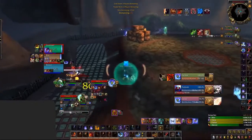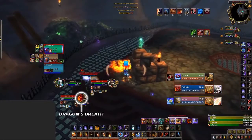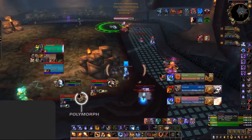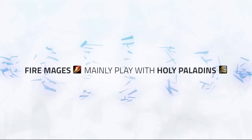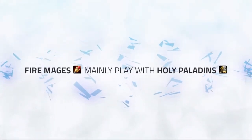Dragon's Breath is extremely strong — it's a 4-second disorient that's on the same diminishing return as Cyclone, Blind, and other Fear effects, meaning it doesn't share diminishing returns with Polymorph. This is why Fire is mainly played with a Holy Paladin and not a Restoration Druid, unlike its Frost counterpart.